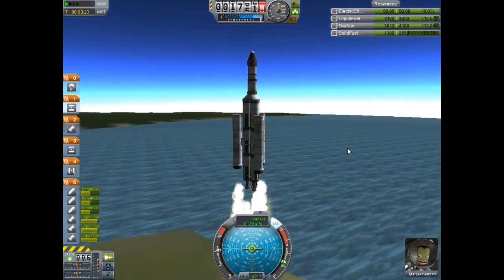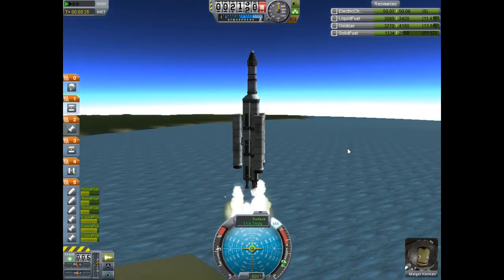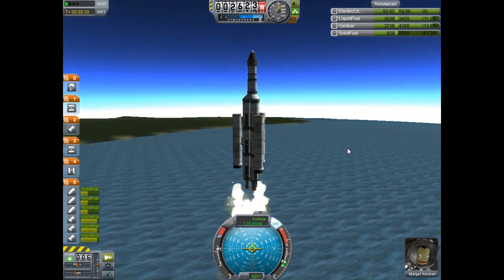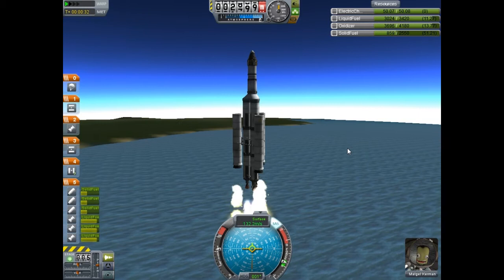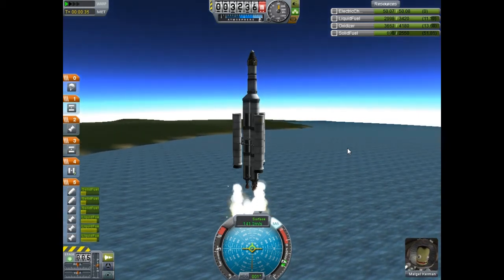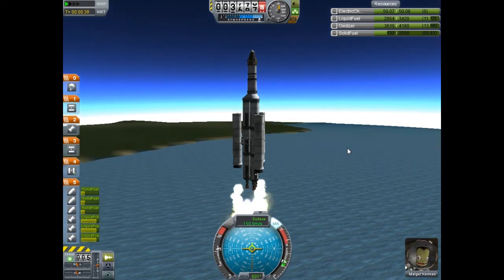One thing to make sure as you're going up is to make sure that you're pointing straight up. You don't want to be moving over because we want to get out of the atmosphere as quickly as possible. So we're going to go straight up since it's pretty thick down here in the atmosphere. The SRBs are draining — just watching them go.